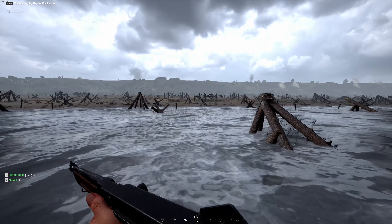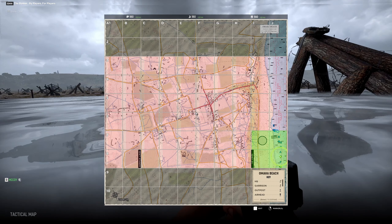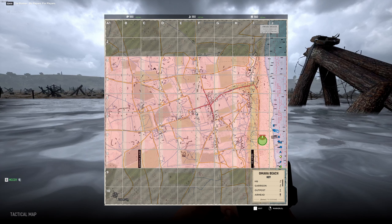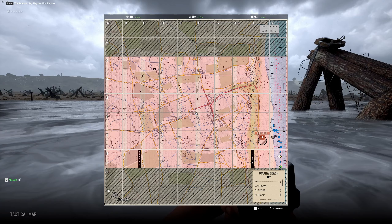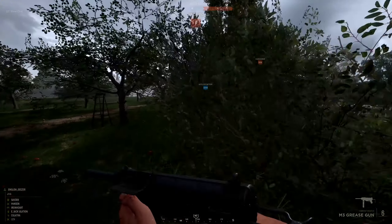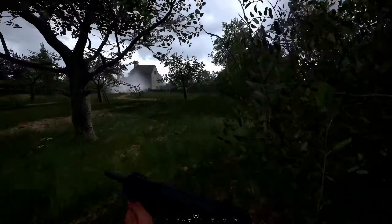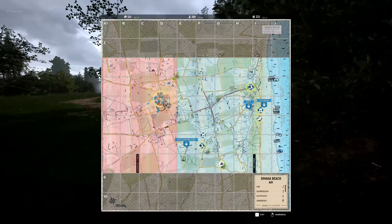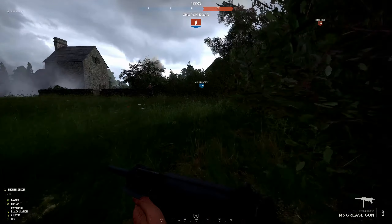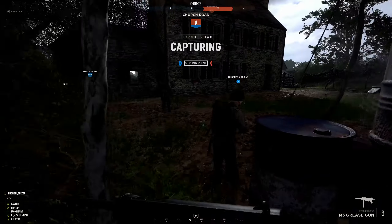In Offensive mode, the cap zone works slightly differently. Being in the four squares around the strong point itself won't contribute to the cap strength — you need to be in the black circle to take or hold the sector, and every player in the strong point counts as three. If an attacking team is in the process of capturing a strong point in Offensive mode when the 30-minute timer runs out, the game will go into overtime and eat into one of the attacking team's resources known as manpower. Their manpower will continue to fall until it's all gone, in which case the defenders will win — but if the attackers capture that point before the manpower runs out, the game will continue and the next objective becomes active, unless it is the final objective, in which case the attackers would have won the game.